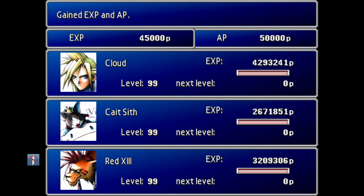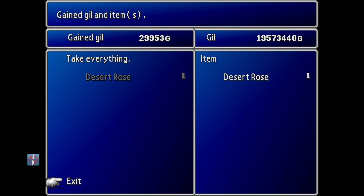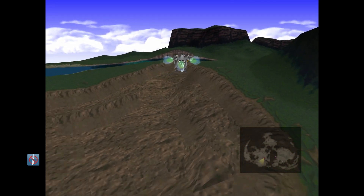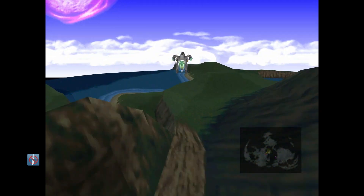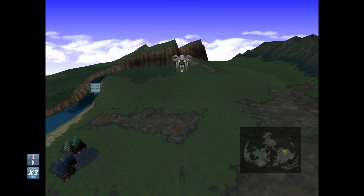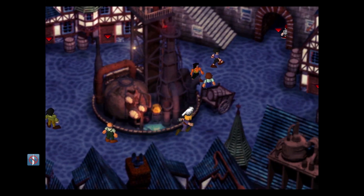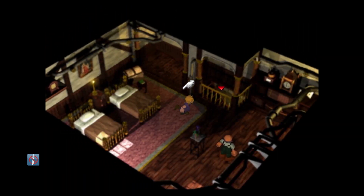Just like Emerald Weapon, you gain a bunch of EXP and AP, so you can level up your weapons and materia if you want. Now that we've got that, we've got the Desert Rose. Just like the Earth Harp and the Guidebook, we can take it to the guy in Kalm. Right in here — we'll talk to him.